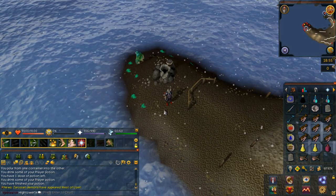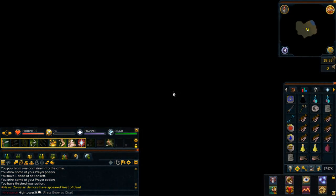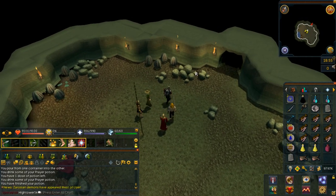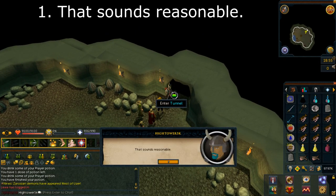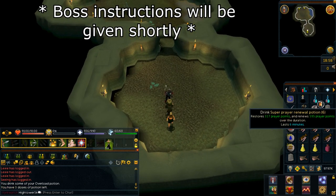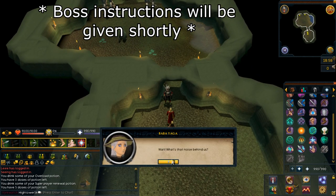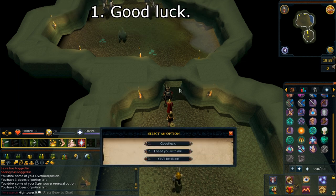You will then arrive back on Waterberth Island. Climb down the hole just to your north. Enter into the southern tunnel and select option number one after the dialogue: that sounds reasonable. To your south in the next cave, there are the two Dagonoth Sentinels which you want to kill. Once you're ready, enter through the tunnel to your south. You'll get some dialogue — select option number one: good luck.